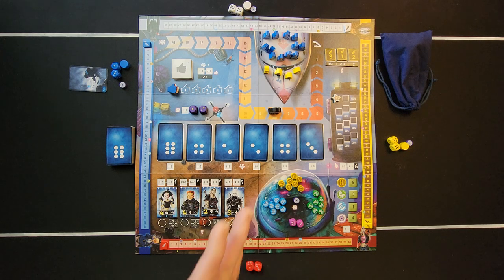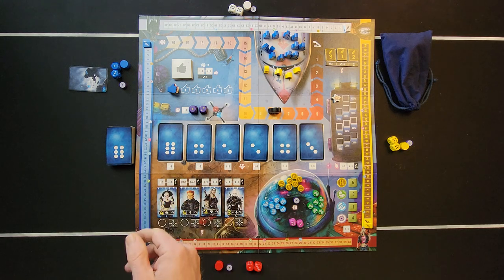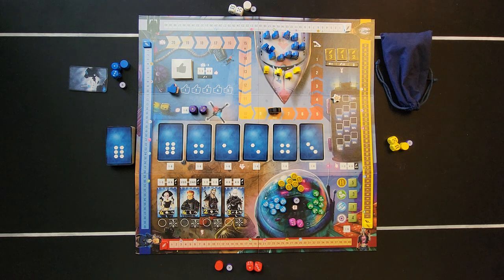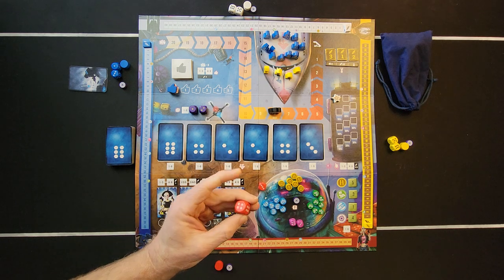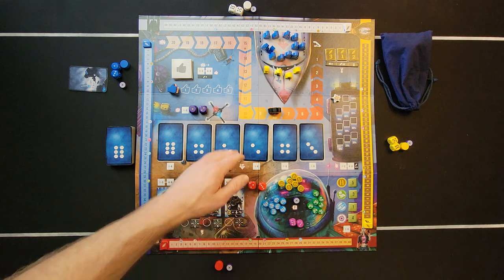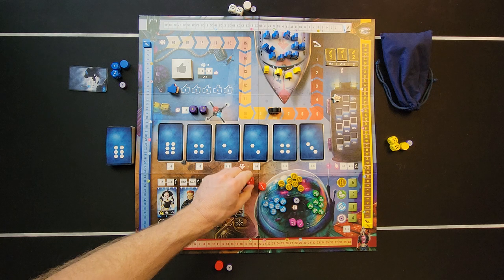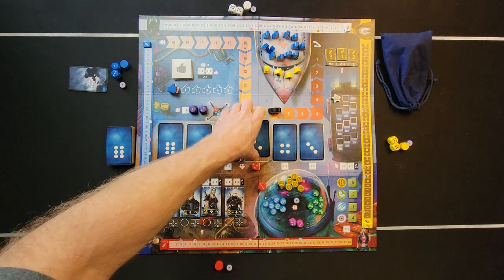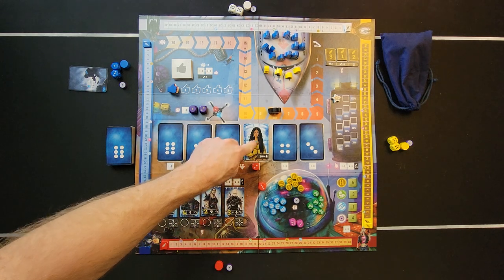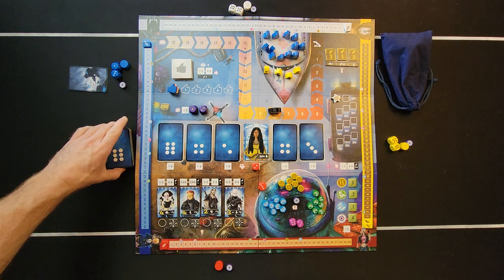The first action option is playing or reserving a passenger card. You roll your dice — for example, a two and a three — and place a die on a matching passenger card spot. Once the die goes there, you flip the card. Then you have a choice: play this card or discard it.